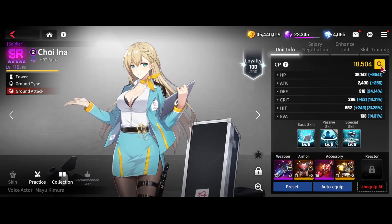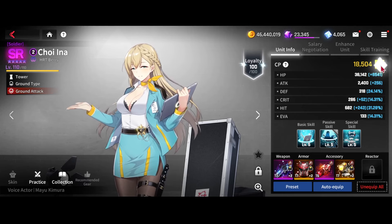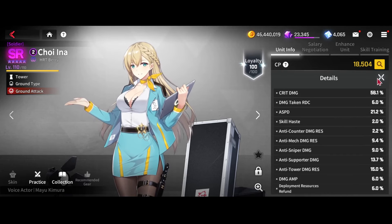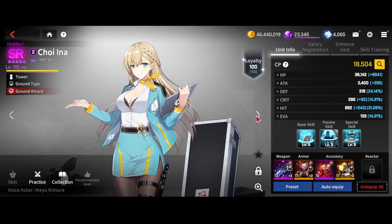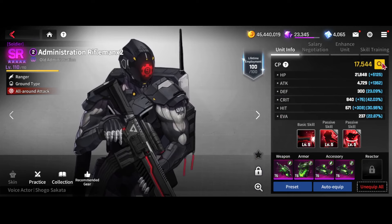Tarrasque I have on Blaze set here — you can run him on tank gear as well, which might actually be better. Troina I just have on an attack speed set. Her best set would be Swift, to be honest, but we just want to fit as much attack speed as possible on her so she's gaining us some extra DP from when our units die.